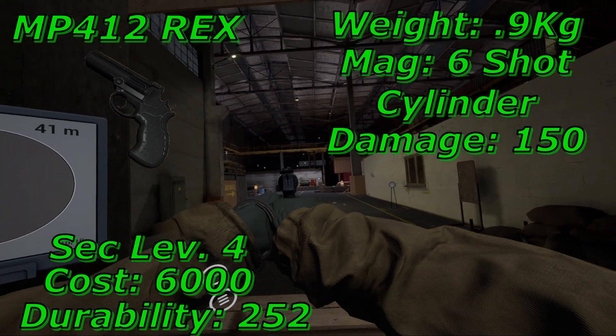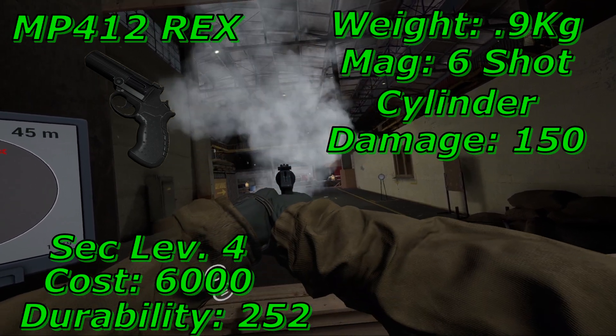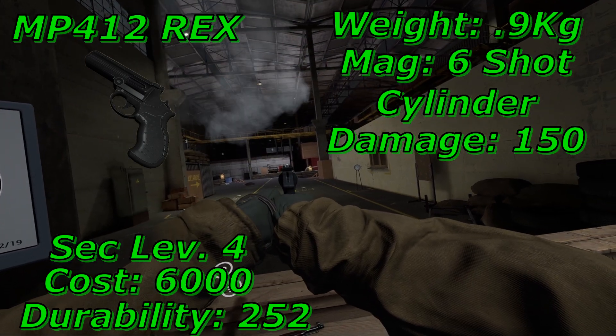For upgrades, you can get an S-rail for 450, plus 15 reliability for 600, minus 20 recoil for 750, and a B-rail optic mount for 650.